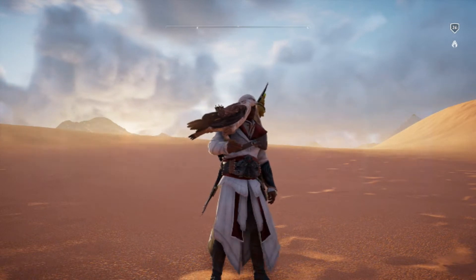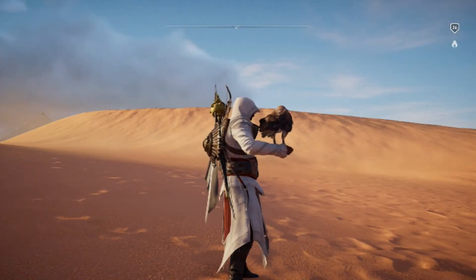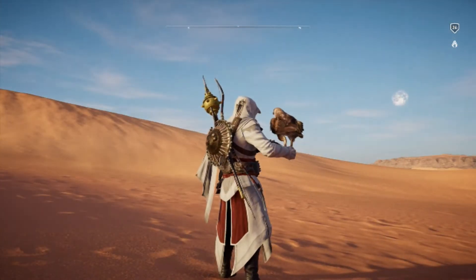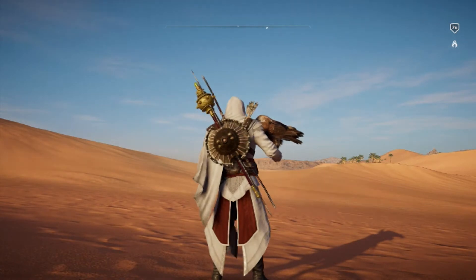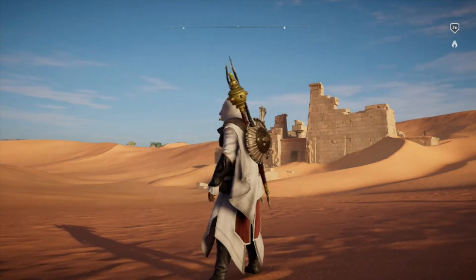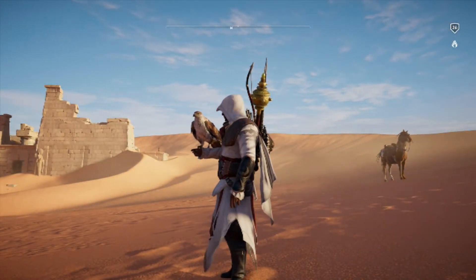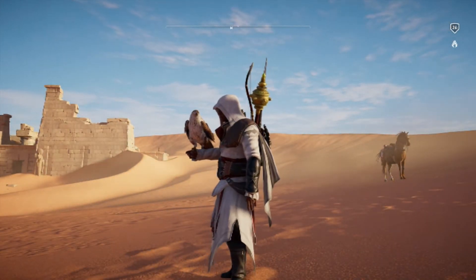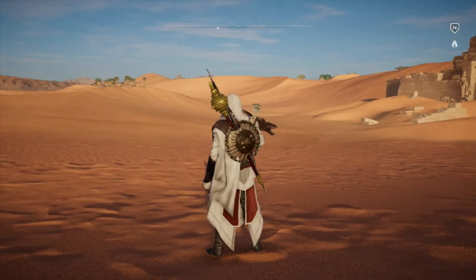This one is all about the achievement Overheating. What you want to do is get in the desert and just stand out there in that blazing heat. You'll start hallucinating, seeing stuff in the desert, which should end with bugs or frogs falling from the sky — and you should get the achievement.